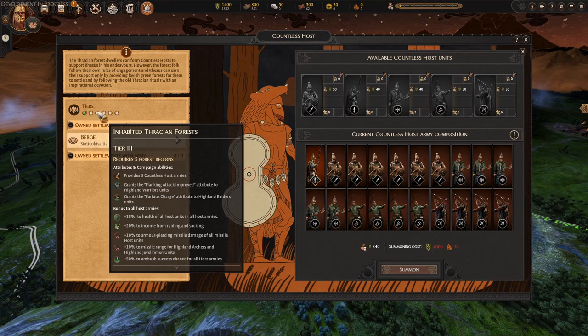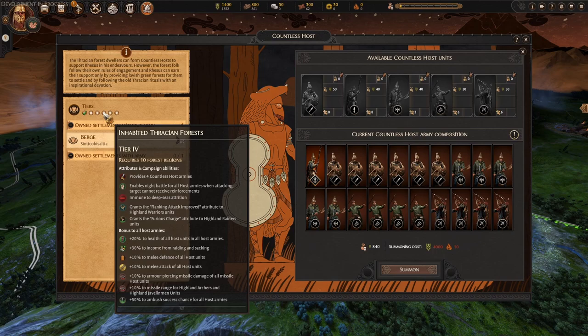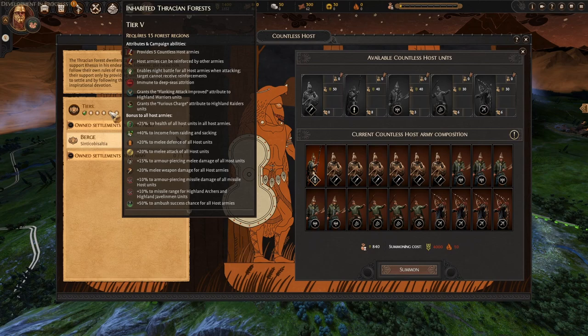That's pretty significant if you can apply the flanking-from-back debuff with a frontal charge. These bonuses are not cumulative — they're added-on bonuses, so instead of 10 you get 15 health now, more income, armor piercing damage for missile units, plus 10 missile range for archers and javelin men, and more percentage chance for ambushes. With 10 forest regions you get four armies, no more deep sea attrition, and night battle. Even the odds where the enemy can't receive reinforcements. At 15 forest regions, you now have five armies — stats getting ever higher: 25% health, 20% melee attack, melee defense, 15% armor piercing damage, 20% melee weapon damage.